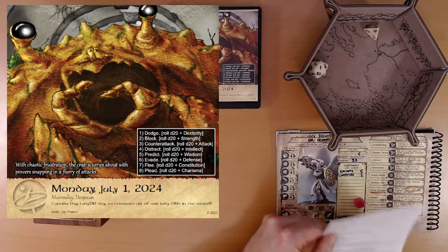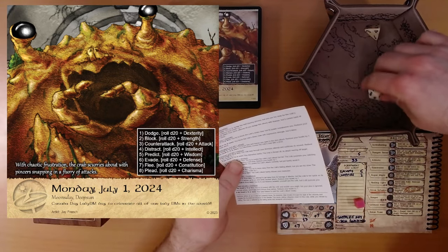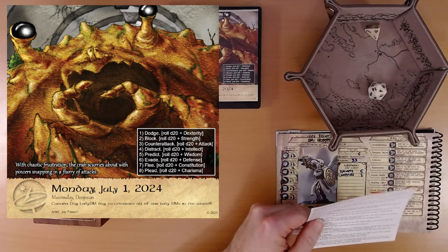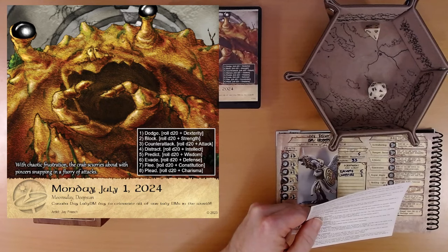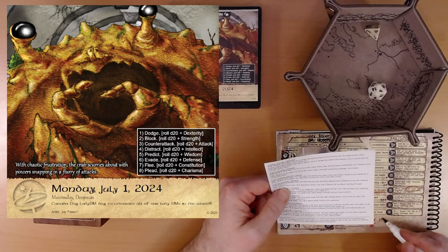Step four: distract. D20 plus intellect. Our intellect is plus one. We get a five — that's a fail, and we don't have anything that can help us here. The crab sees through your diversion attempt and continues the assault. Reduce your health by one. We're down to 18.